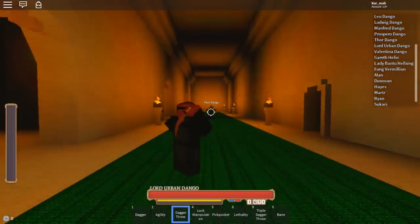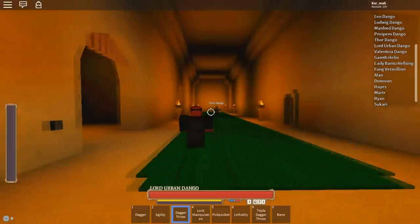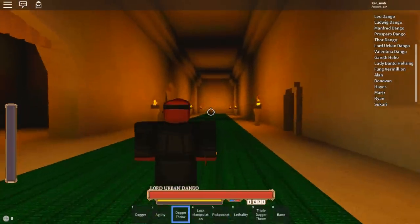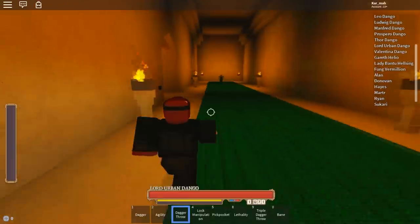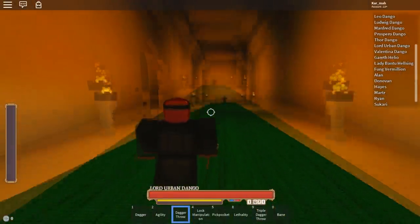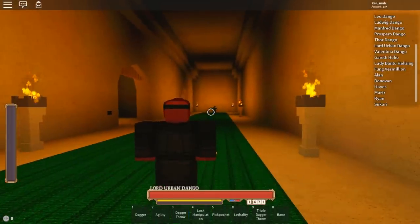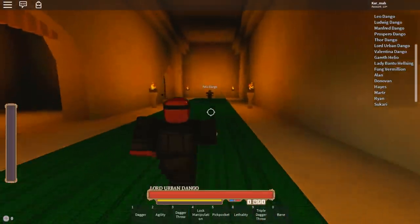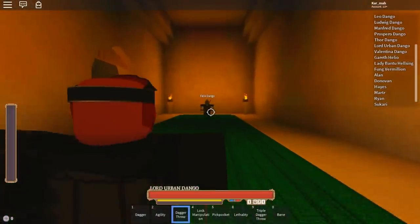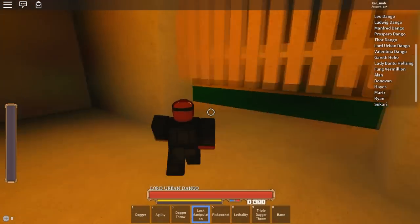Then we have dagger throw — you throw a dagger just like that. The range is basically infinite; you can snipe somebody from far away. Cooldown is less than 30 seconds. It's pretty good for tagging people — if you throw it right next to someone they'll go into combat. Hitting them obviously puts them in combat too.